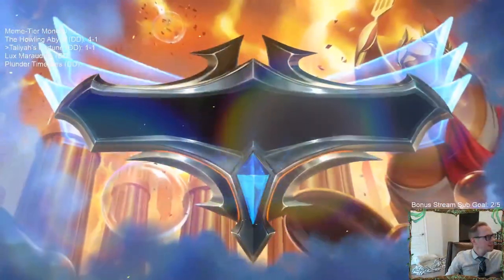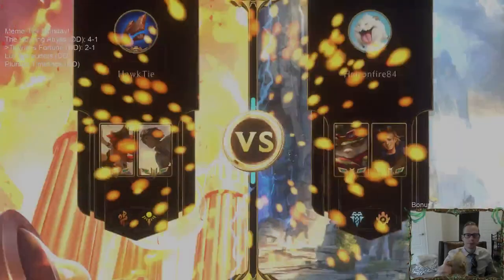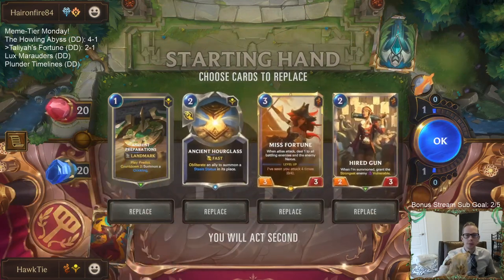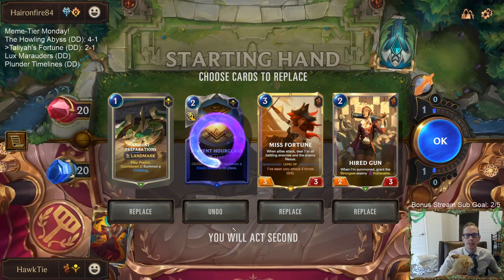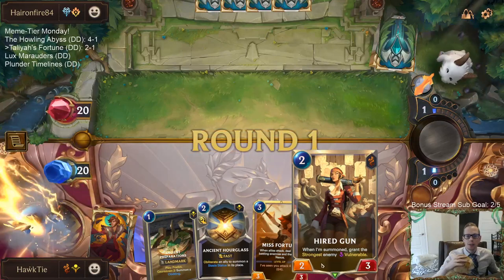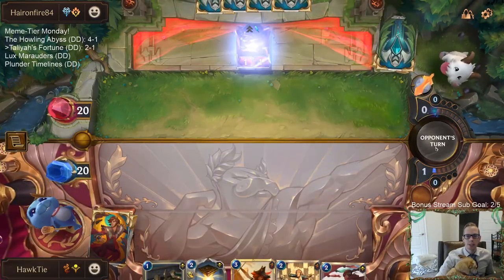2-1. Now game four: Ezreal Teemo. Preparations is good, and Hourglass can definitely be good here too. Let's just keep all this. We have Hired Gun to challenge Teemo if they play him on turn 1 — which they certainly do.